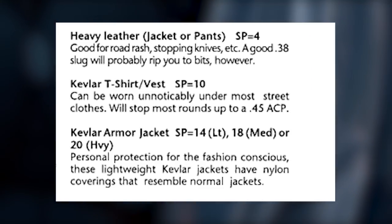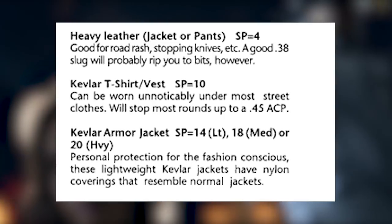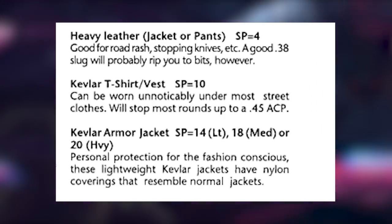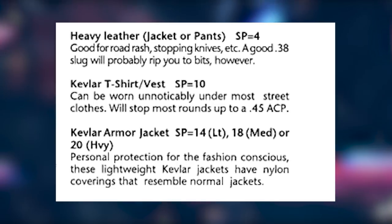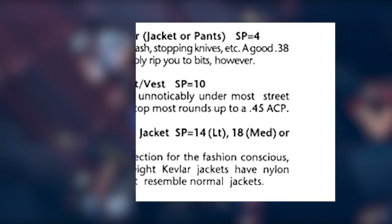Meanwhile, Kevlar armor has 3 variants — Light, Medium, or Heavy. Light, for example, has a stopping power of 14 while Heavy has 20, so it's good against bullets and so on.